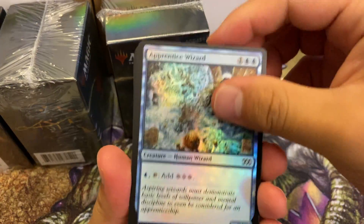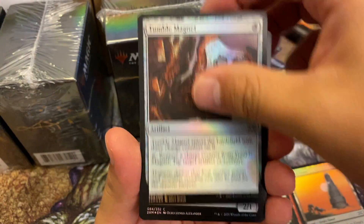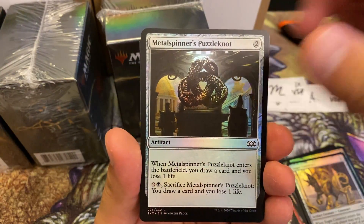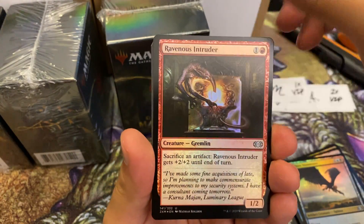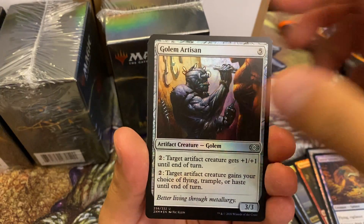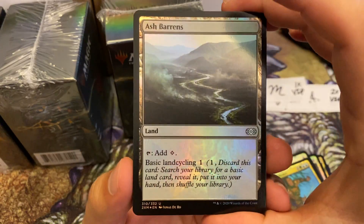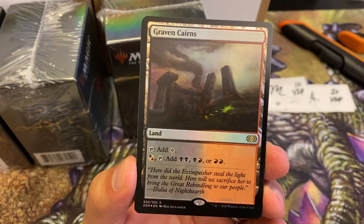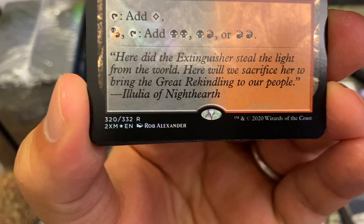We also have an Urza's Tower - a little miscut or misprint. I've been tracking prices of VIPs since last Monday, which was honestly their peak. If you purchased VIP singles, especially foil borderless box toppers, right at the get-go on Friday August 7th, you would have had a great deal - Force of Wills were just $300 TCG low for the foil version, now they're $470.